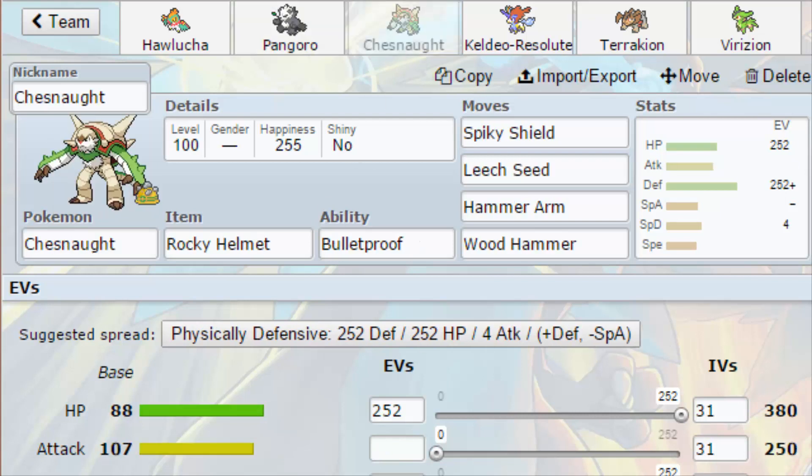Next we've got Chesnaught with the Rocky Helmet, Bulletproof — Spiky Shield, Leech Seed, Hammer Arm, Wood Hammer — with a defensive nature, max HP, max defense, and max special defense. This is basically for physical attacking Pokemon that aren't super effective against the team. Chesnaught can just kind of wear them down without having to worry about damage and heal back, even though a lot of things are pretty effective against fighting types lately.